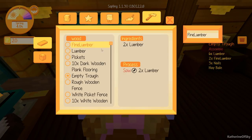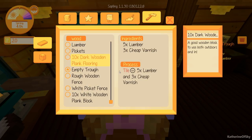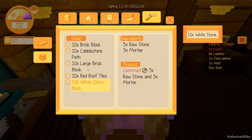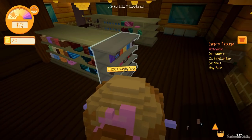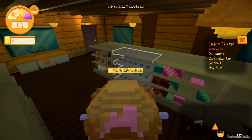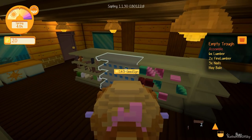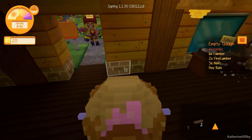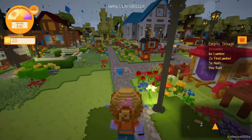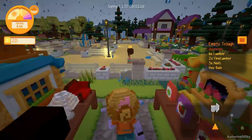We can also make other things: wooden plank blocks, white picket fence, rough wooden fence, dark wooden plank flooring. We can also make stuff with stone — if we mine some raw stone, we can make roof tiles, which is going to be nice. Otherwise we need to buy blueprints for making certain things — chicken feeders, ranch items, stairs, bookcase. The classic wood block is the one we need. We can't do much with the lumber outside that store; we need to buy stuff from it. Oh, it's raining — how lucky. Let's go see how our farm is doing.